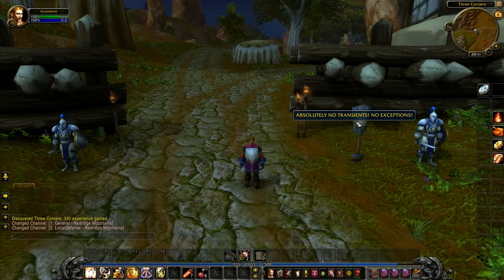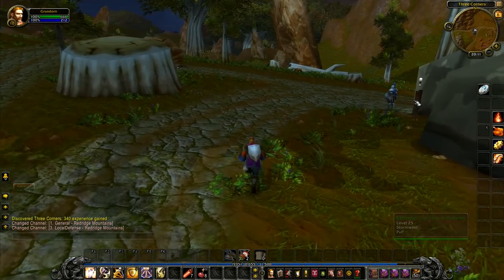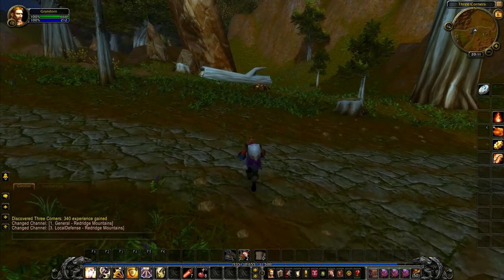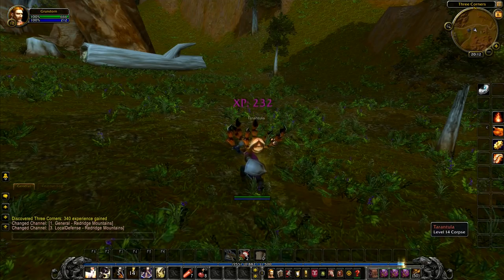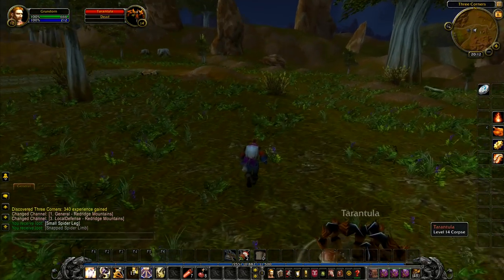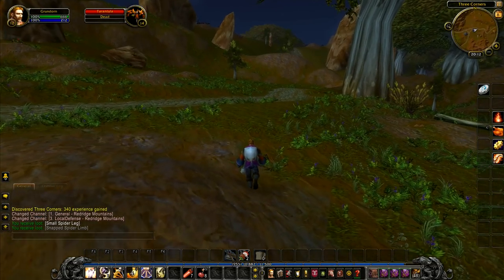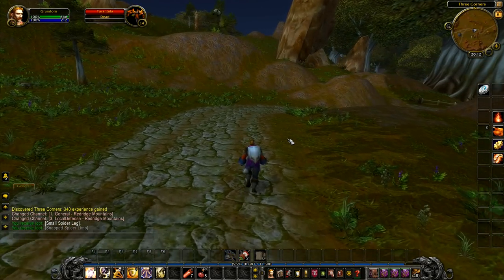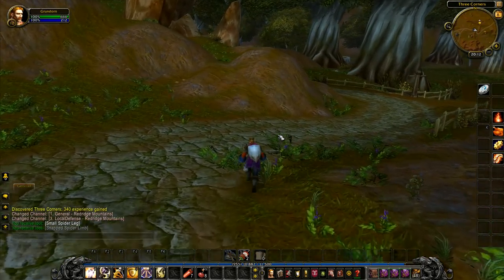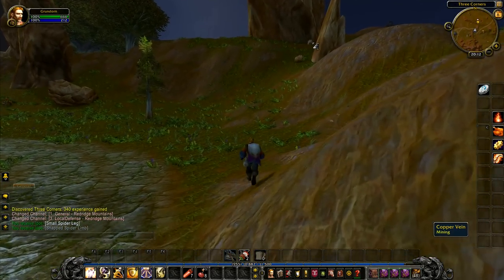It's raining in Elwyn Forest but not here in Redridge Mountains. As we get close to this tower — the first quests are here — you can see they are too high level for us at the moment. We're going to need to kill a couple of creatures to get up to level 13, but I don't think that's much of a problem because we just picked up another 200 XP. We'll keep walking along this road and grab the flight point at Redridge itself.